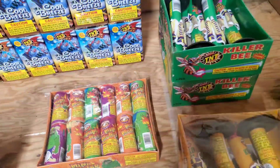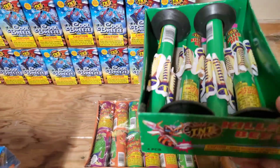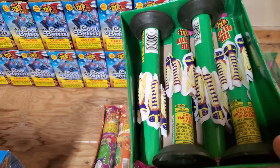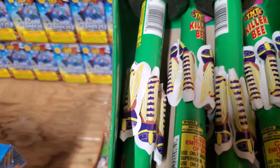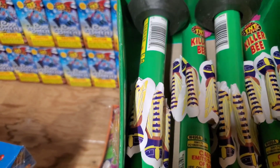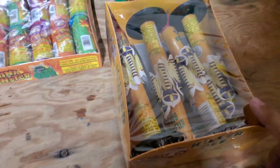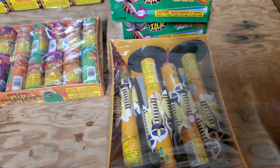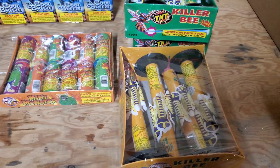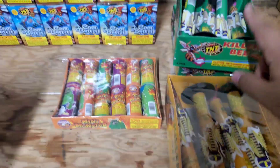I picked up two Killer Bees — these ones are from TNT. These ones have a silent fountain but it whistles. The little bees whistle but the fountain itself is silent. This one from Freedom actually crackles. It's weird — same company, same people, but different effects. I actually like the ones from Freedom a lot more than the ones from TNT.